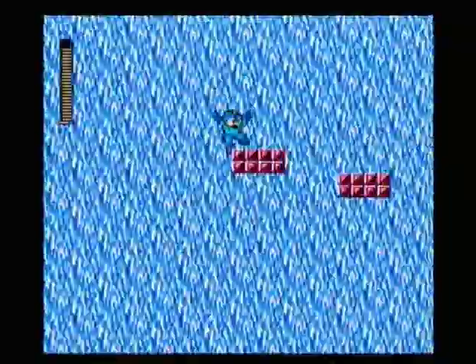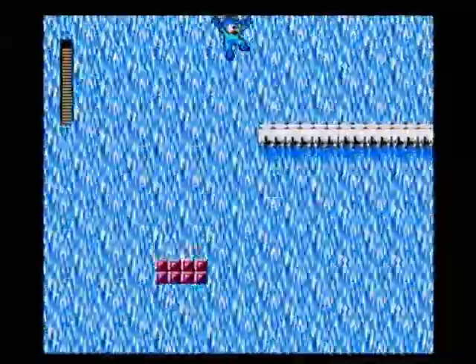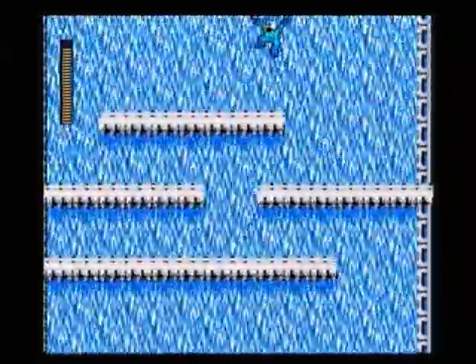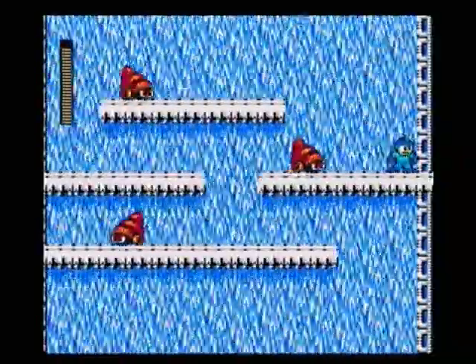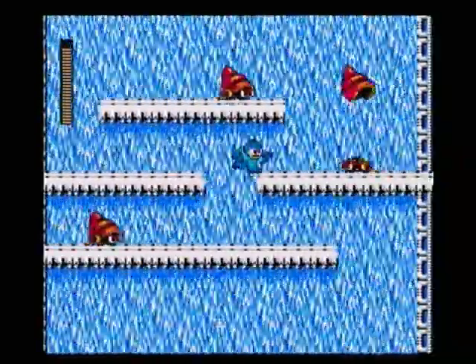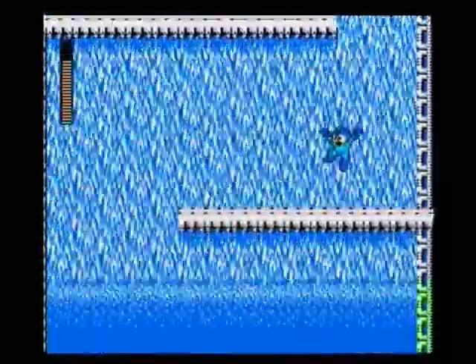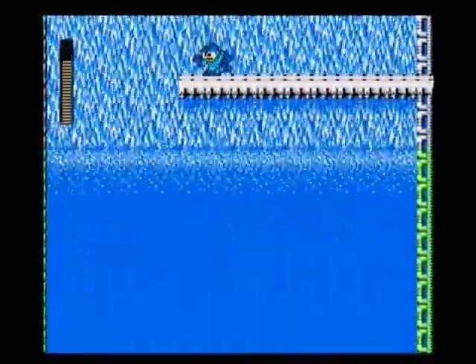These platforms drop as soon as you stand on them, so jump off them as soon as you touch them and you should be fine. These guys you can shoot off their shells, but their shells still do damage to you, so I just kind of try and ignore them.